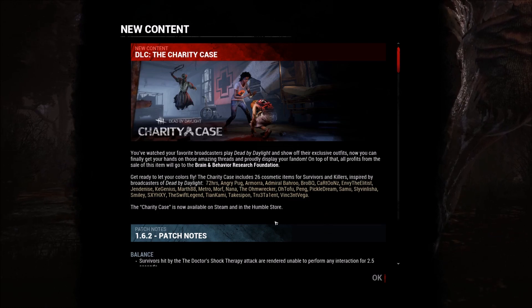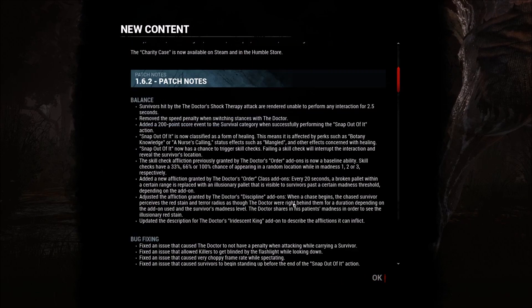So this contains two items: Angry Pugs and another. You can read it all. That's really exciting. Past this balance update: survivors hit by the Doctor's shock therapy attack are rendered unable to perform any interaction for 2.5 seconds. The speed penalty when switching stances with the Doctor has been removed. There's a 200-point score event added to the survival category when successfully performing the snap out of it.